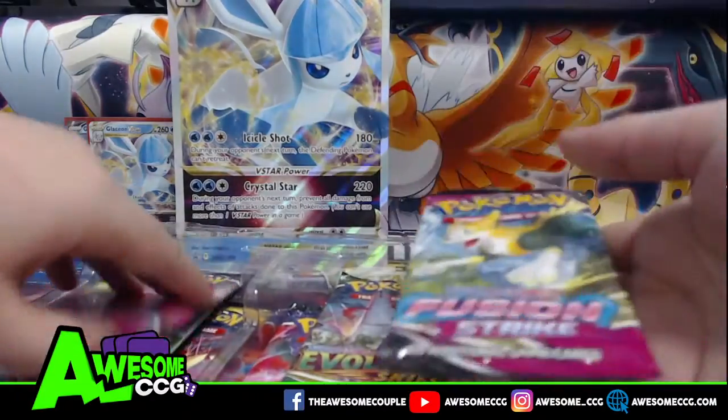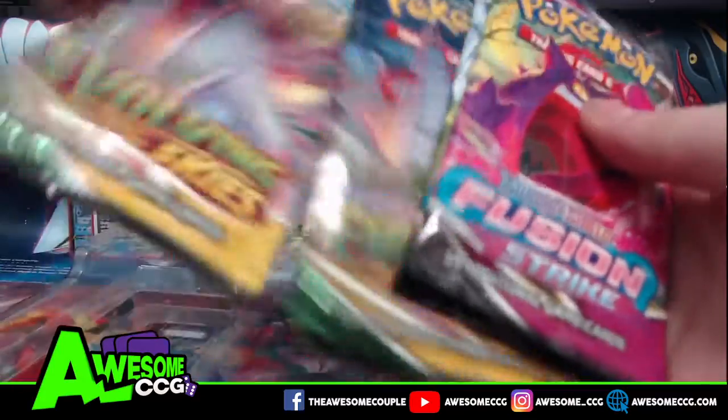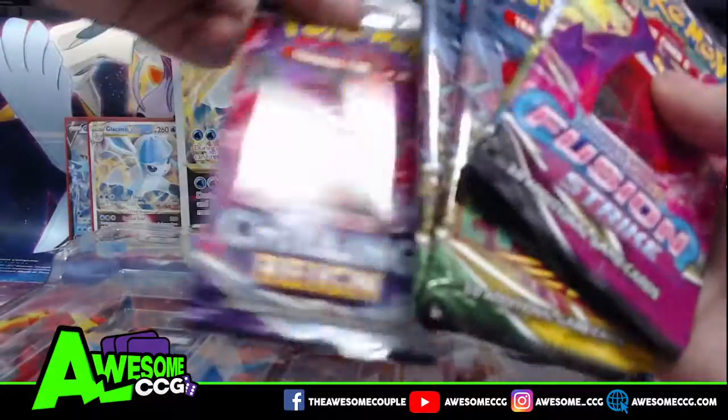Alright, we got two Fusion Strike packs, two Evolving Skies, and a Chilling Rain Booster Pack.